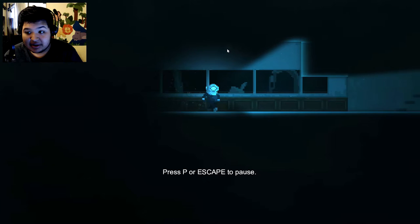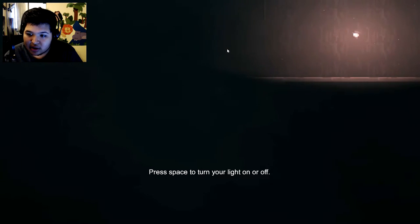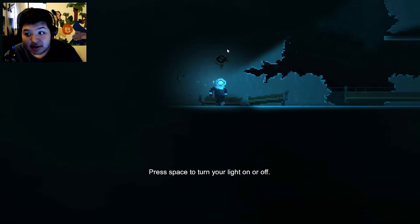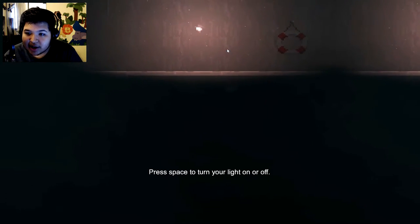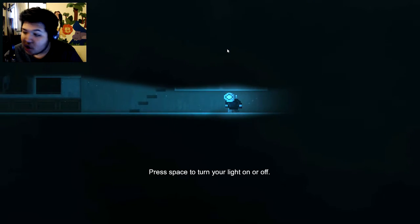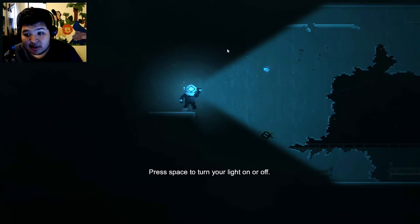Press space to turn off your light — does it affect anything? Okay cool. I'm kind of in the ground here so I'm just gonna change back. I didn't know that was a factor, didn't know that was a thing in this game, but I guess it is. That's kind of a cool feature.